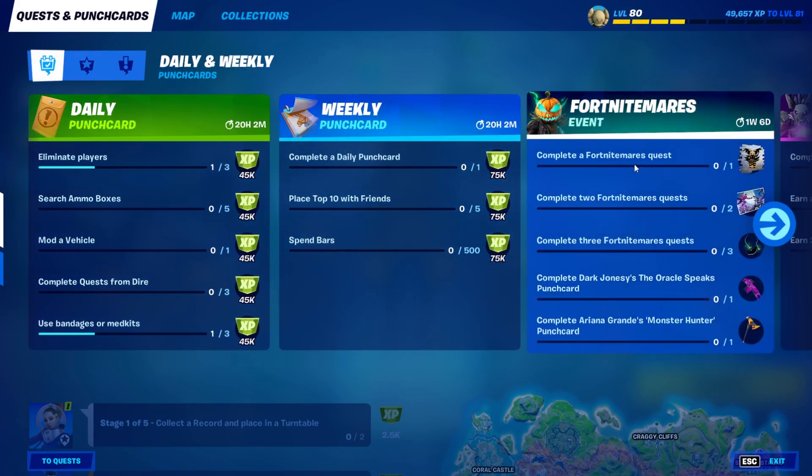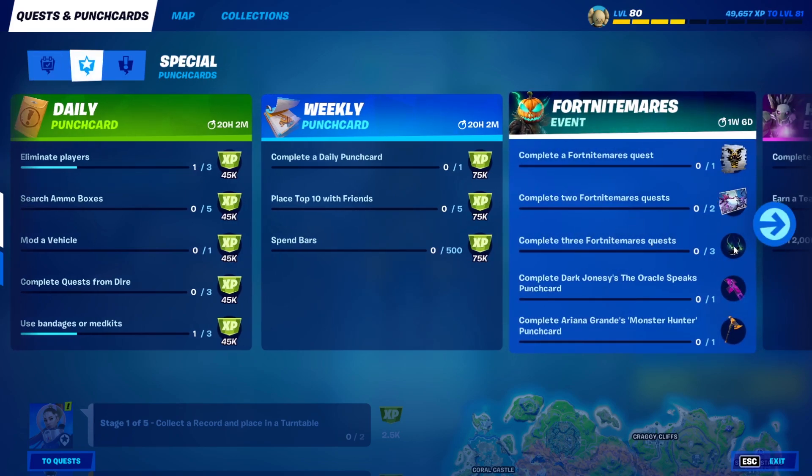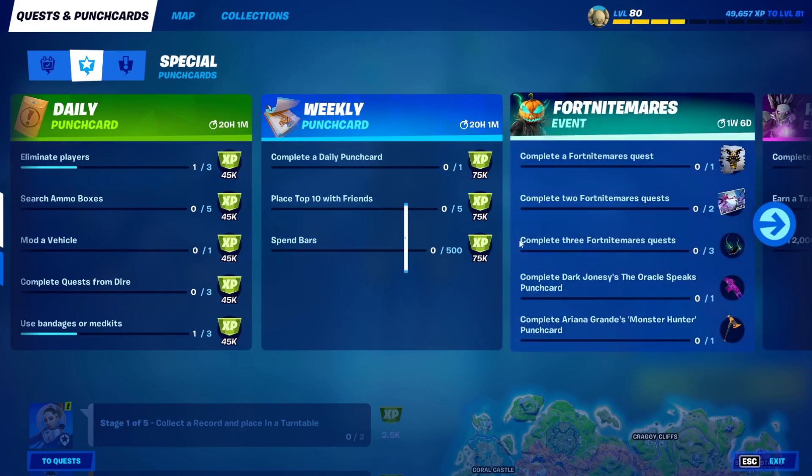You guys have around 2 weeks to complete every single one of these quests, and they're actually not that hard. As you guys can see, you'll be getting a ton of exclusive rewards based on what you complete. If you complete one Fortnite Mares quest, you'll get a spray. Two, you'll get a sick looking loading screen. Three, you'll get a really cool contrail. And if you do the Dark Jonesy quest, you'll get a cubicle glider. The Ariana Grande quest gets you a pretty sick looking pickaxe.